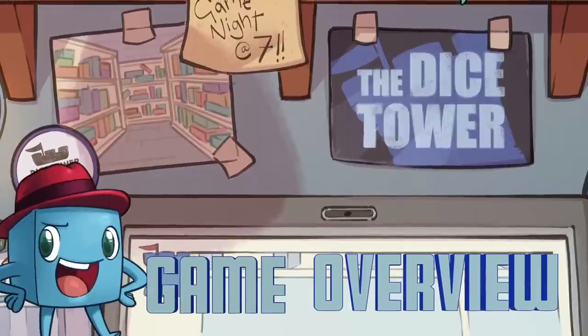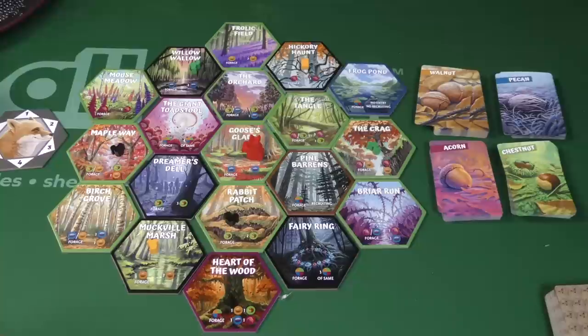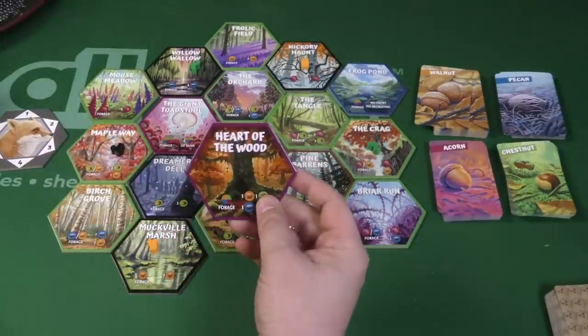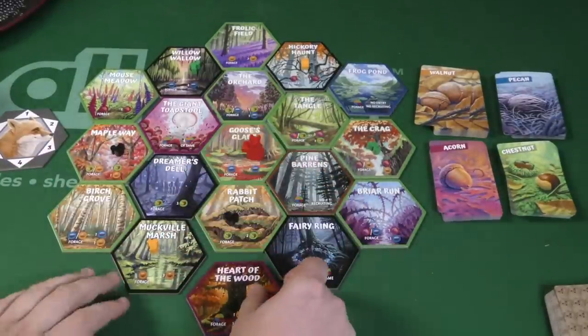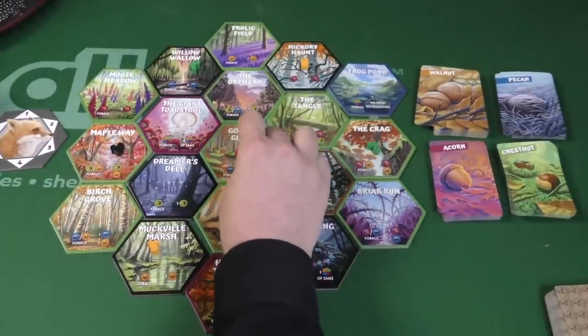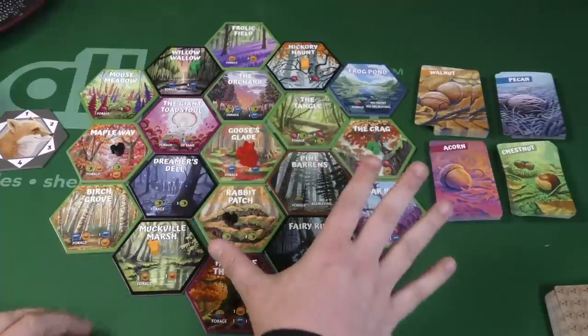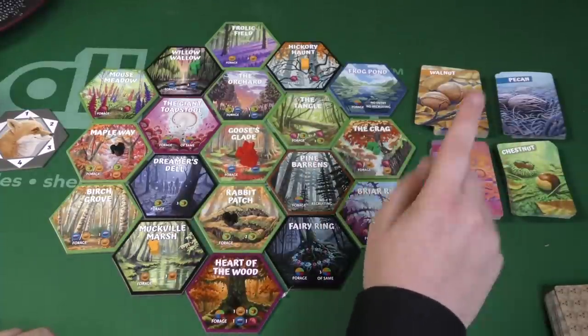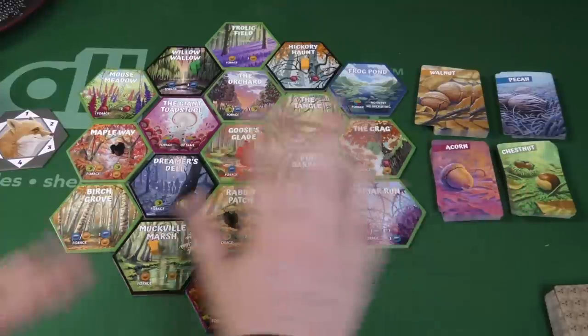Nuthunt is a game for one to five players — there's a solo player option. You're going to build this forest randomly. This fox is going to be out here, and players are going to be choosing and putting out their squirrels. You have four different kinds of nuts: walnuts, pecans, chestnuts, and acorns. You'll be starting with some of those.